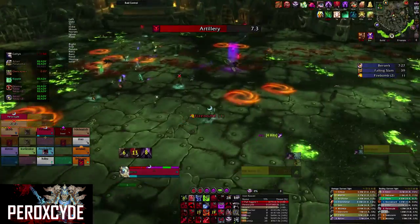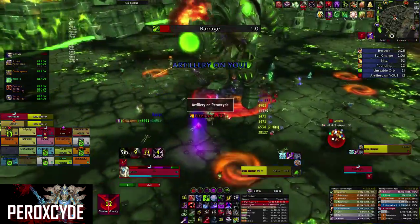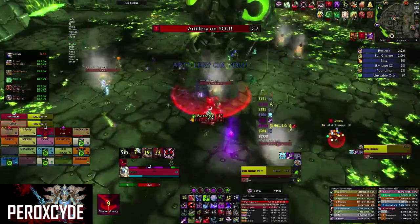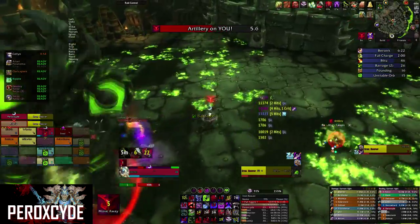Let's begin with phase 1. You want to tank Iron Reaver in the middle of the room, and you want to keep your ranged DPS and healers spread. You have 6 abilities you have to deal with in phase 1.